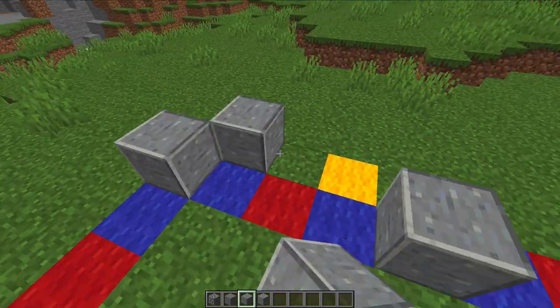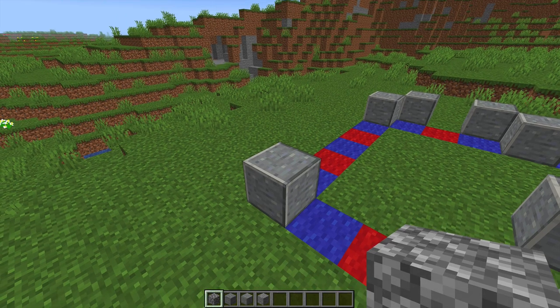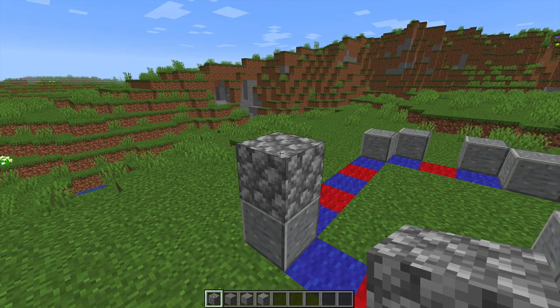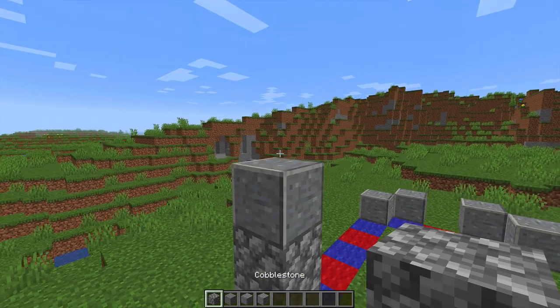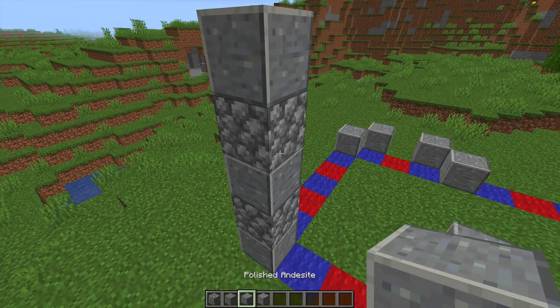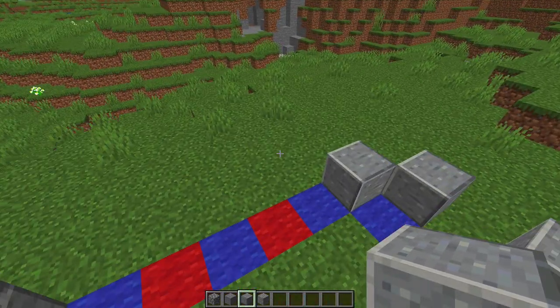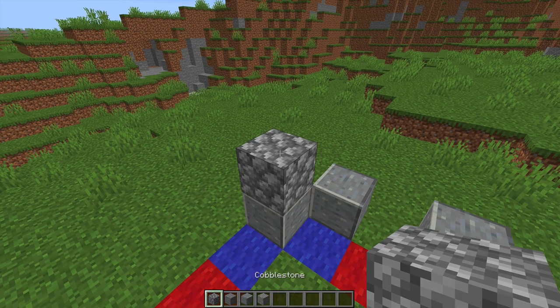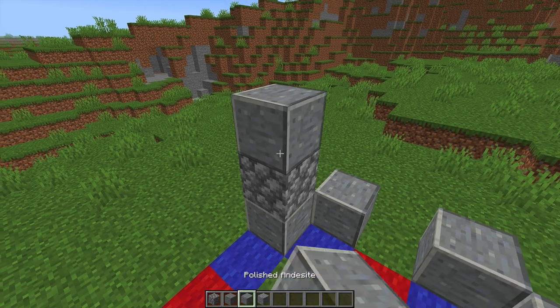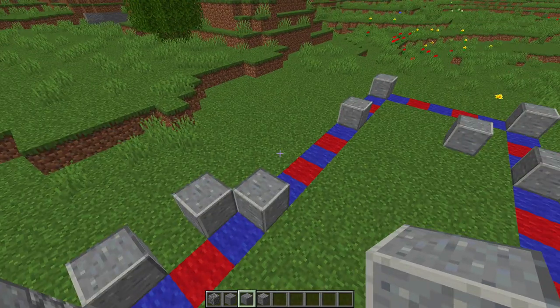Stick the andesite on all of them including these two internally and the ones on the front and back. Then go to the corners and start by placing cobblestone on top of that, then back to the andesite, then back to the cobblestone, and finally finishing off with the andesite on top. Repeat that on all four corners of the building.